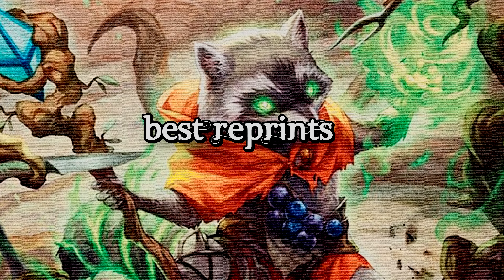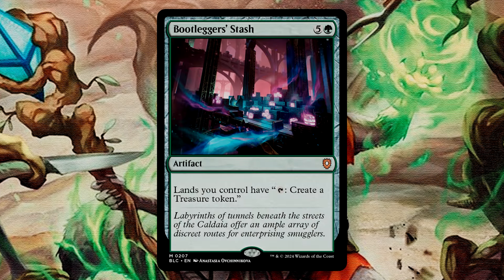In the next section, we're going to discuss some of the better reprints included in the deck. These will be the cards that you'll likely also want to keep, as they'll offer you the best head start in building up your deck. Bootlegger's Stash is a 6-mana artifact that gives your lands the ability to tap in order to produce a treasure token. Several cards in this deck care about treasure, specifically the mana that's produced by treasure. This can be a great asset to you if you choose to lean more into that strategy, and if you have cards that care about artifacts, well, you can use these.